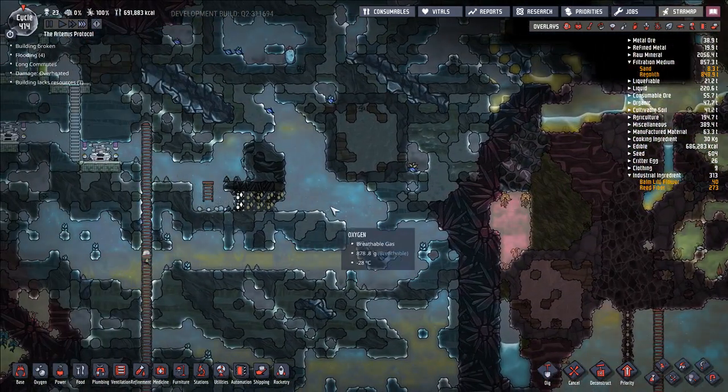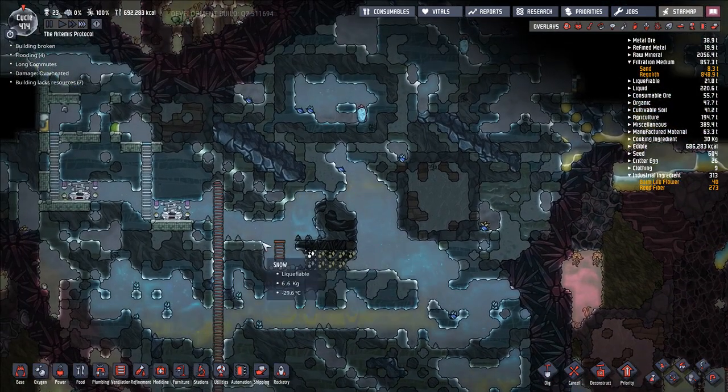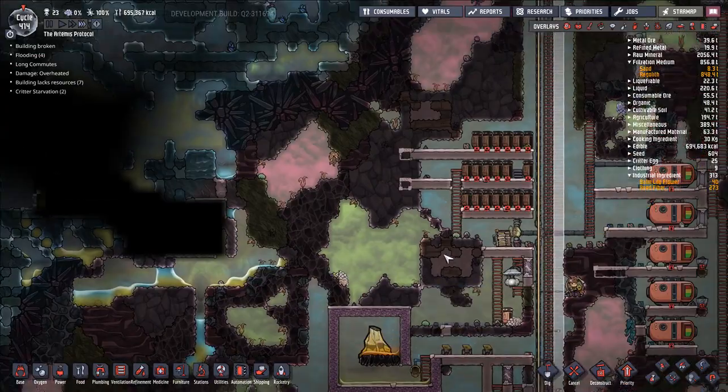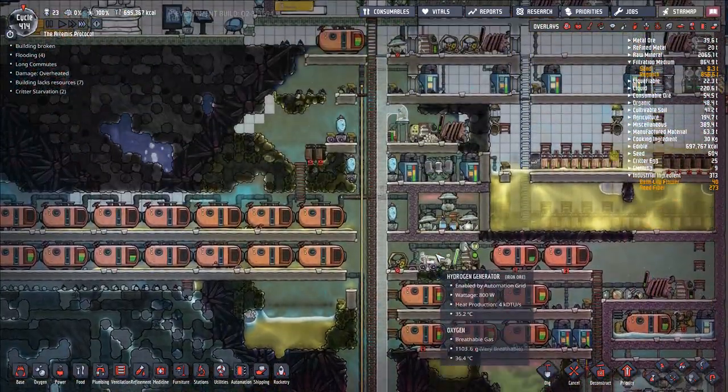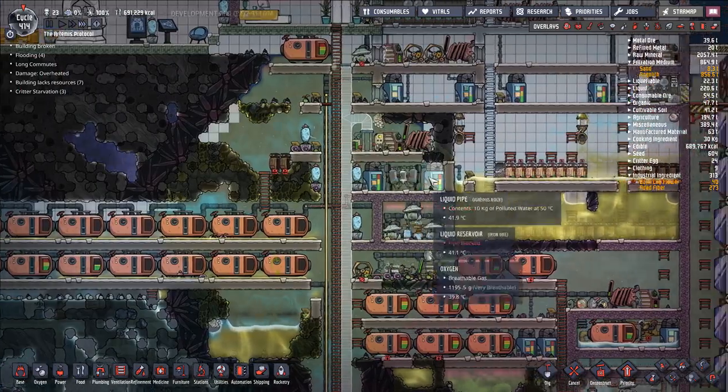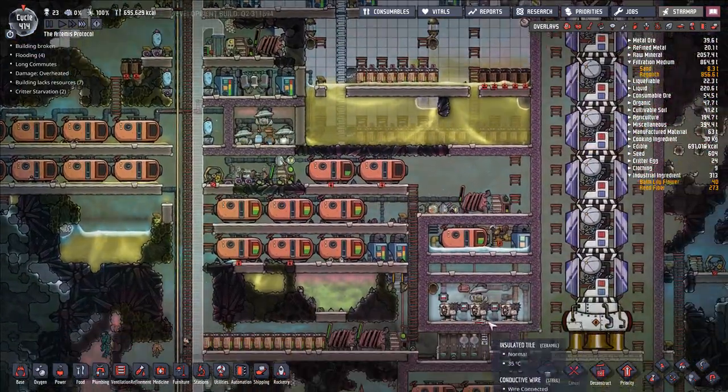We're going to create basically a basin down here where we're going to have a lot of water, and then we're going to have a ceramic shield over the whole thing. That's going to be the plan going forward. There's a good amount of coolant here — this is all being processed, which is nice to see.